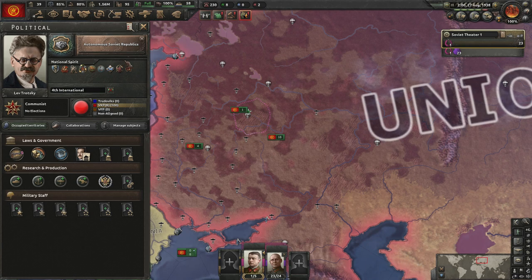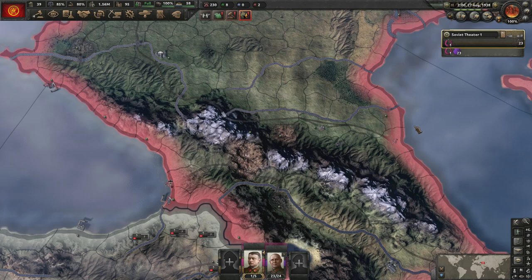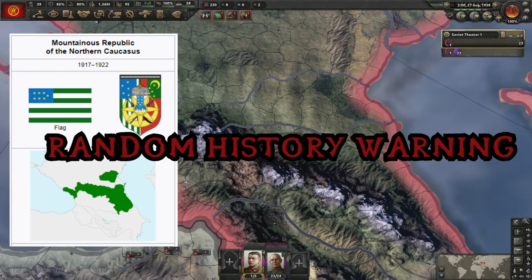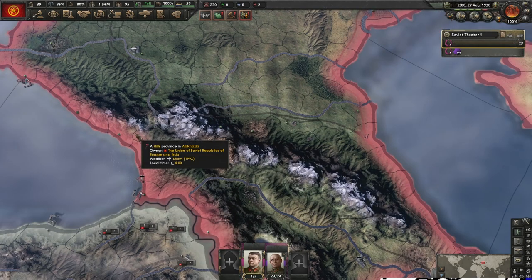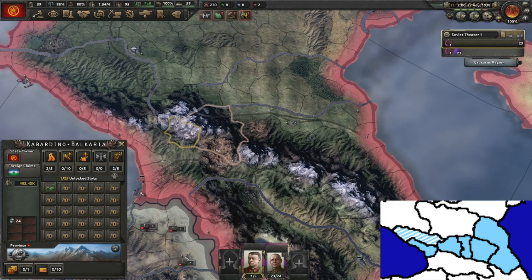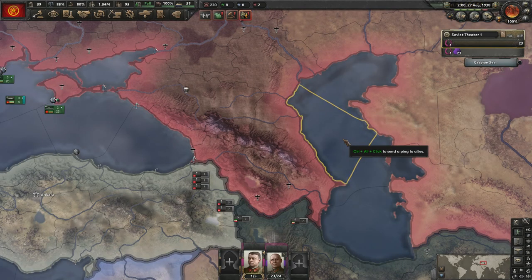Once you get to Autonomous Soviet Republics, there are some key things you need to do before you can form the nation. First, know what the nation is. The North Caucasus was a short-lived state that existed around the end of the Russian Empire but was very quickly re-annexed by the Soviet Union. From left to right — with poor pronunciation — the countries it's comprised of are Abkhazia, Kabardino, North Ossetia, Chechnya, and Dagestan. The only method to form it follows the same approach as the Siberia video.